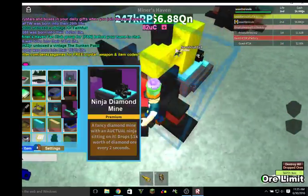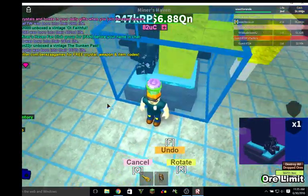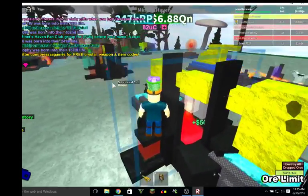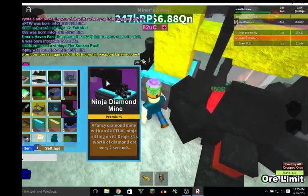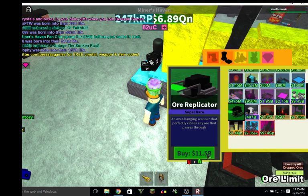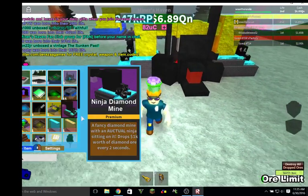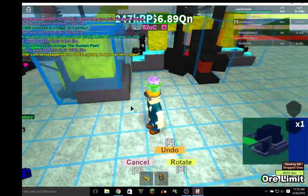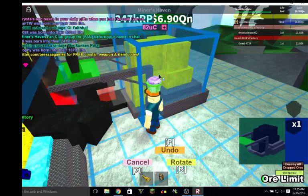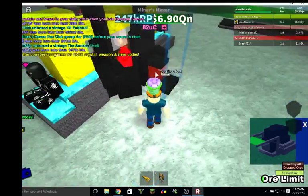But if you place Ninja Diamond Mines around here, this could earn you much more money in only a quick time. And to make that process faster, you can buy an Ore Republicator, and that will duplicate the ores to make a quicker time.